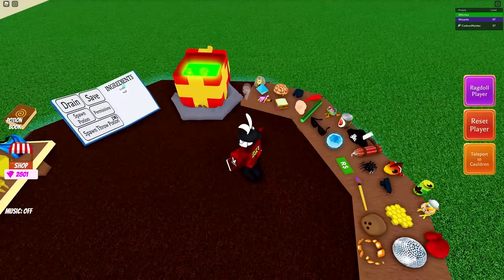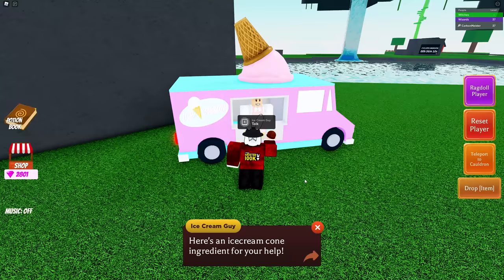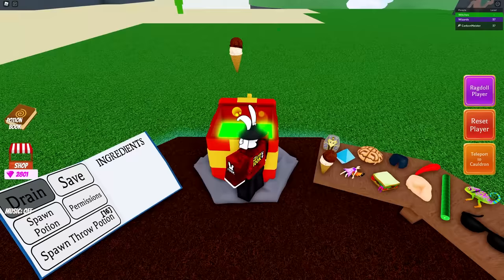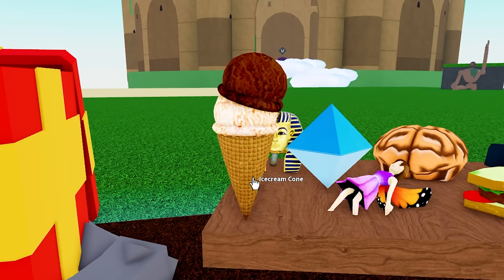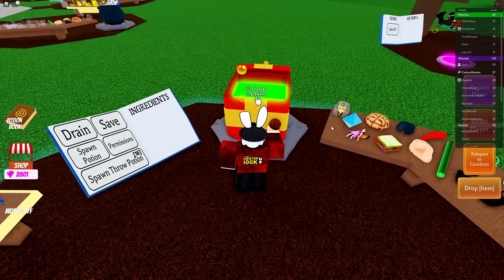I still haven't unlocked the reward yet, so let's see what to do next. He says: 'Here's an ice cream cone ingredient for your help.' All you have to do is head back to the ice cream man once you're done with all three challenges and you will unlock the brand new ice cream cone ingredient. And that was just in time — the update just pushed out and we already got it, while everyone else is just now getting access.